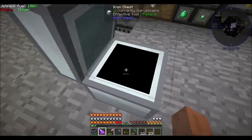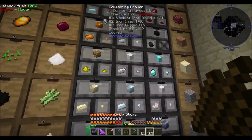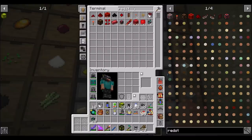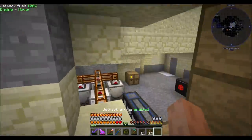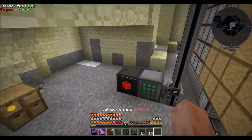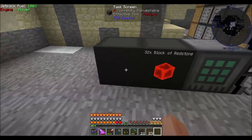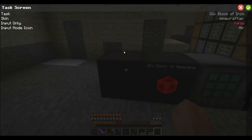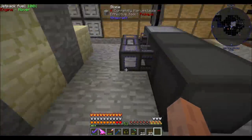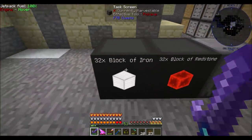So 424 blocks of iron and counting — that's going to continue to climb as we get more and more iron. It'll do the same thing as redstone, where we'll basically have a lot. So yay. And then when we hit the overflow, we want it to do the thing. Let's get our task screen here. We will designate your task as iron blocks. And then we do that. Goodbye, iron. Hello, iron blocks. Sweet.